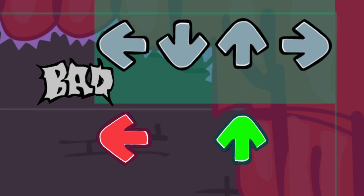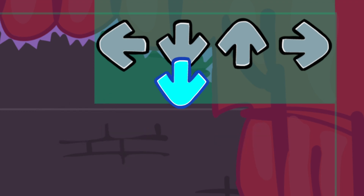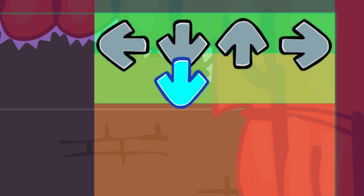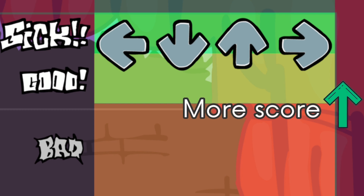When you press any arrow, the game checks for all arrows of that type and only considers the nearest arrow within a short range. If there are no notes in that range, it deducts the player's health and plays a missing sound. Otherwise, it checks how close the note is to the gray arrow and calculates feedback accordingly — the closer the note is to the gray arrow, the higher the score you get.